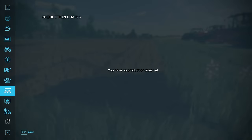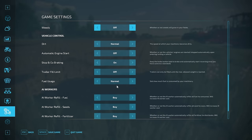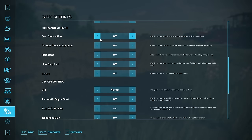If you don't know how all that stuff works, under your game settings you can have crop destruction, periodic plowing, fieldstone, lime, and weeds required. Fieldstone will not affect your yield, but it may cause more damage to your equipment when working the field. Lime, if you do not lime, it will affect your yield negatively. If you do not remove weeds, it will also affect your yield negatively.